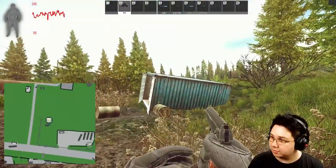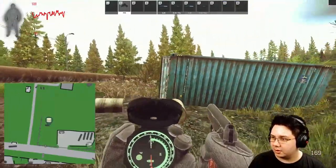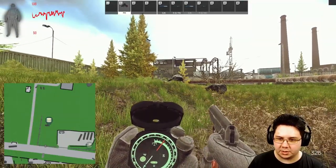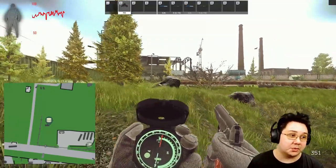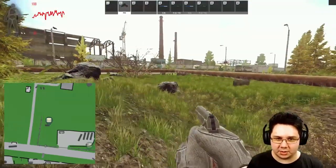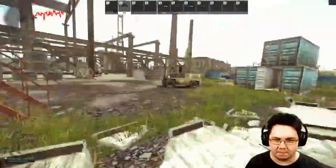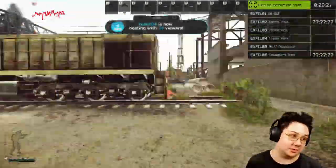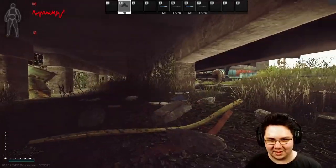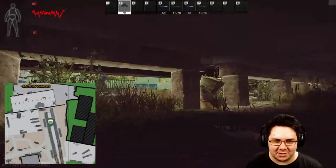This giant blue container is pretty easy to find. From here we're actually going to cut in at about 325. Again not an optimal route for actually using in raid, but once you learn all the stashes just hit them along your path from spawn to extract. This cache is right underneath — it's a bit annoying to check because you have to crouch, but pretty easy to find.